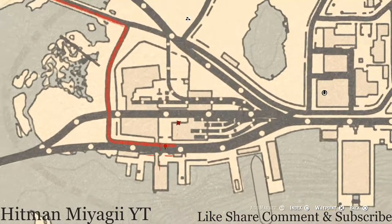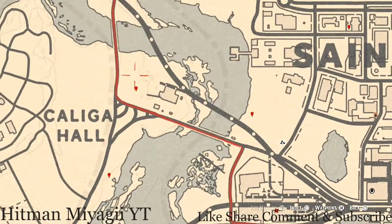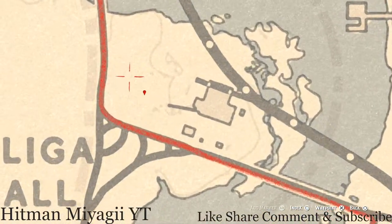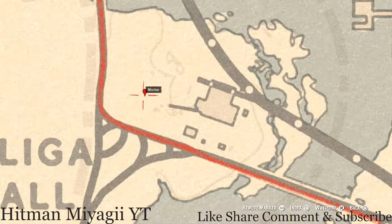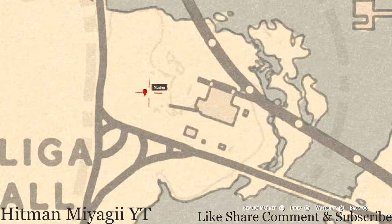Up here at our next marker you guys will get a random coin — it's randomized, I cannot tell you what it is. Come to this location with your metal detector near the small broken cart or broken wagon. Right here inside this field, just approach the cart with your metal detector and you should hit on the random coin.